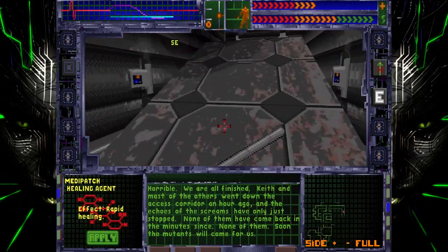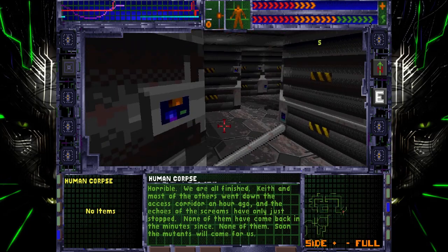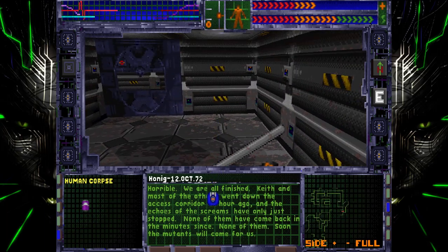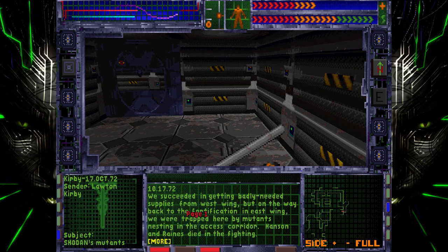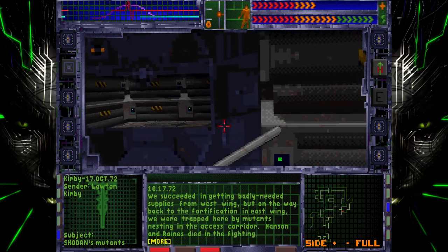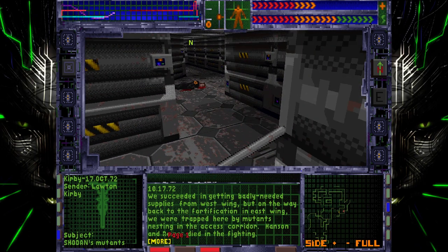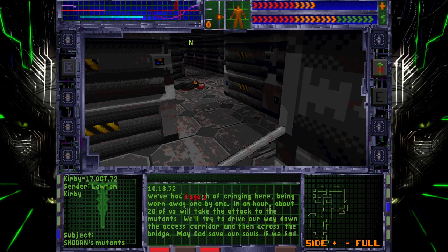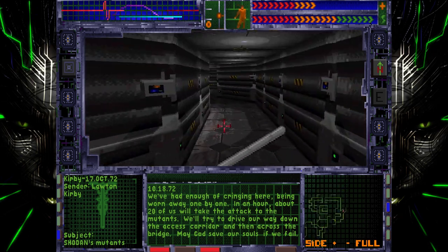Oh, crap — I'm running for it. Let's read these. We've got the supplies from the West Wing. Hanson and Rain killed by mutants nesting the Axis Corridor. We can't just hide here, they're killing us one by one. In an hour, about 20 of us are gonna rush them — go through the Axis Corridor and then go for the bridge. If we fail, we can't save our souls. Sounds like that probably didn't happen.